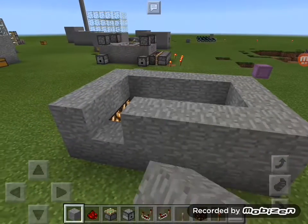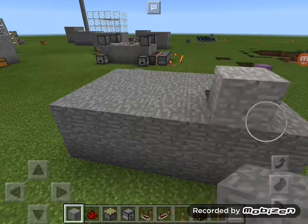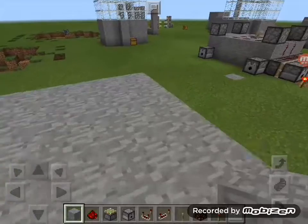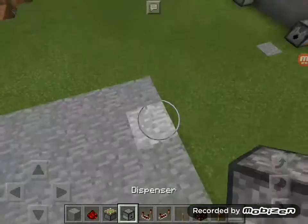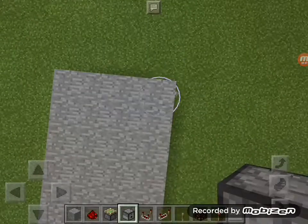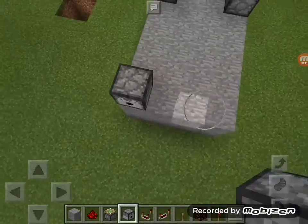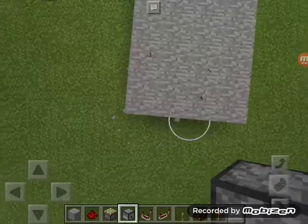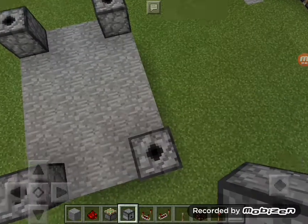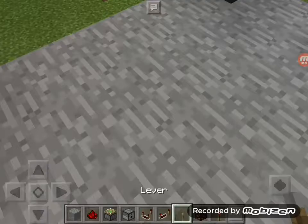Now make the top. There you go. Place dispensers up at each corner — like that, and that, and that. Not that way, this way, and another this way. It's all corners. Now put the lever in the center.